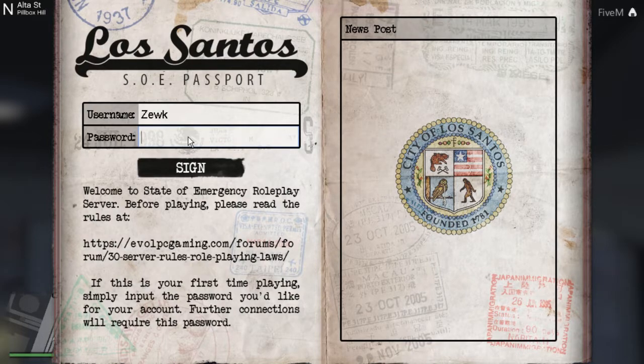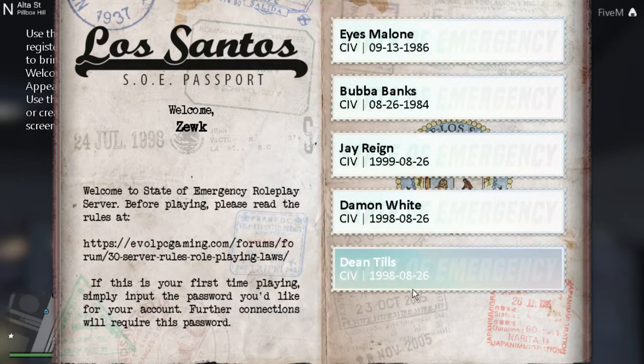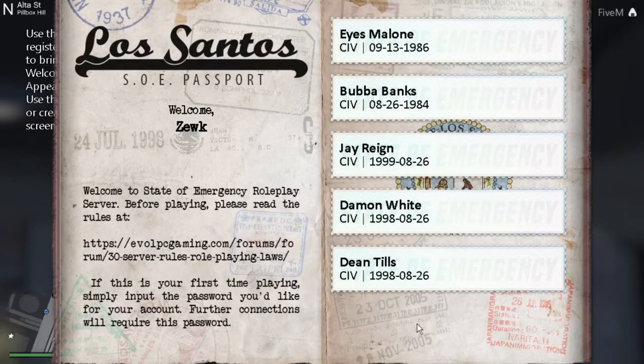I haven't done the registration on this UI so I can't really explain that. But after you have registered — a lot of people seem to know how to do it — you are going to log in using the password that you made.